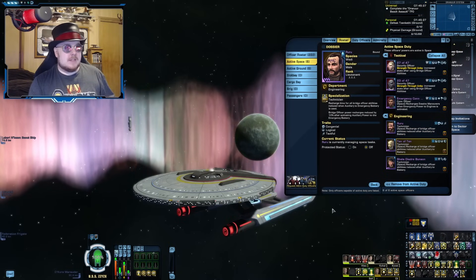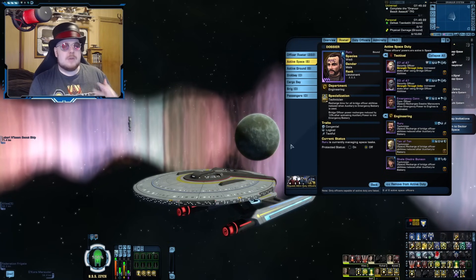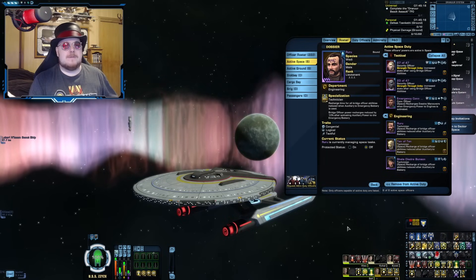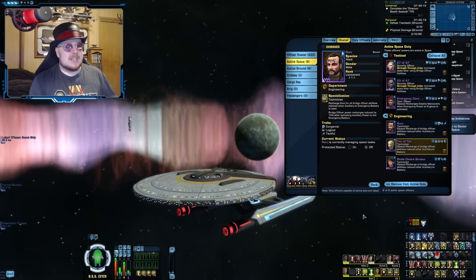This may not be a big deal early on, but once you start getting to more end-game content and start unlocking cooler stuff, an Aux-to-Bat build is going to take up quite a lot of space that you might want for other more beneficial abilities.